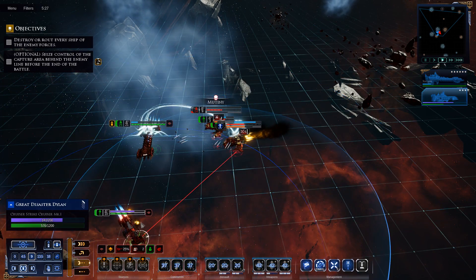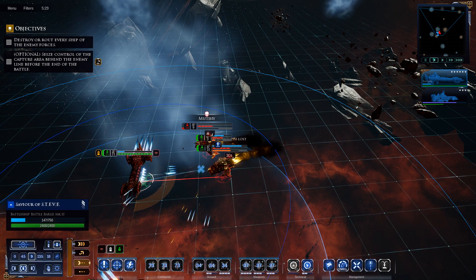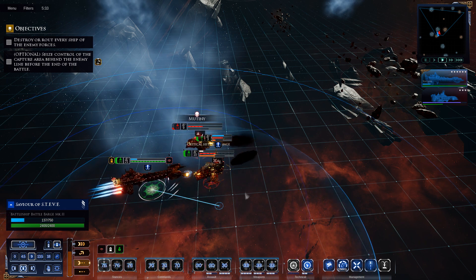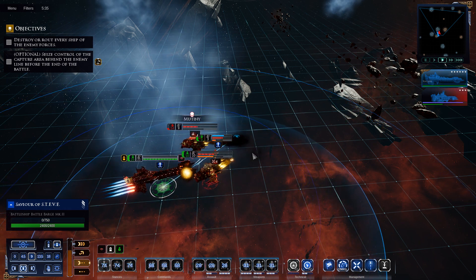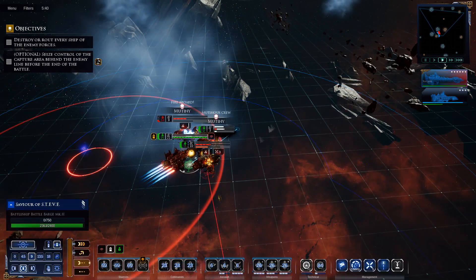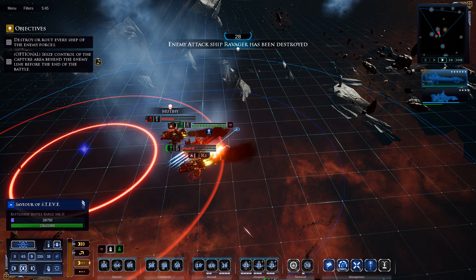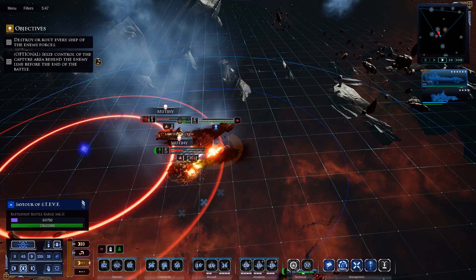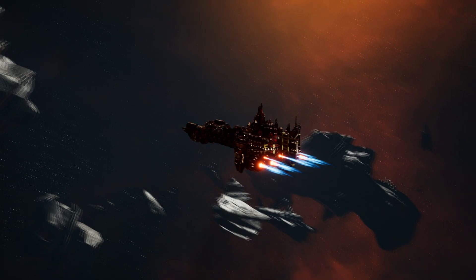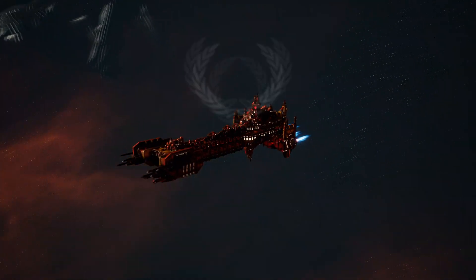Not even really bothering about the small escort at this stage because it's not really doing that much to us. One of the chapters - we might be preparing a ram. I actually rammed him - I hadn't actually intended to do that but that wasn't a bad ram all in all. They're all in mutiny now. Loss of a couple of escorts - we'll take that.